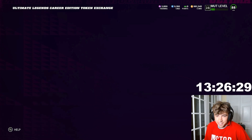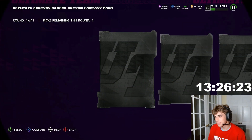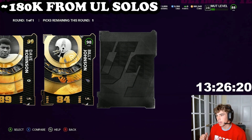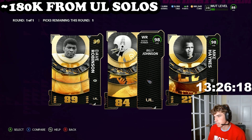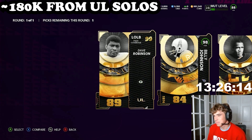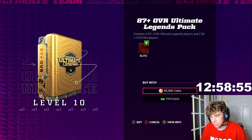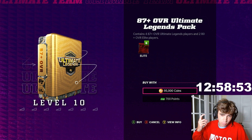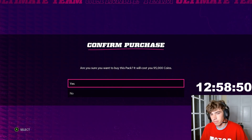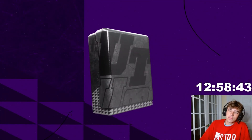It's been a minute — just been grinding the challenges since that crazy pack-opening session. Let's see what we get in the Ultimate Legend Fantasy pack. A 99 — that's all I wanted. I'm pretty sure we already have David Robinson, but 99 overall is big. We just hit a million coins. We've obviously built a ton of stuff in our binder — we have like three different 99s. It's time to take another risk.